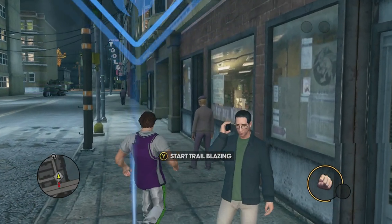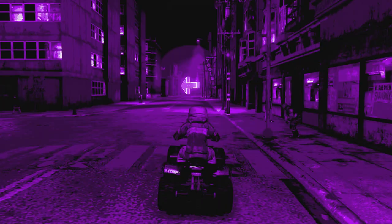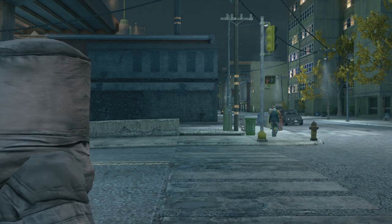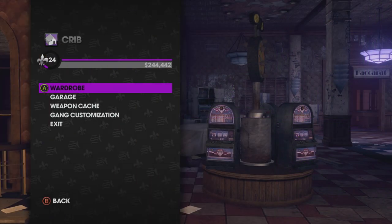Looking back on how the other suits were glitched, I started with the Hazmat and Tron suit method. To get either one, you need to start up the trailblazing activity and rapidly cancel and restart till you glitch on the street with the suit. Then you simply need to save and load your game and you would have the outfit ready to store in your crib.